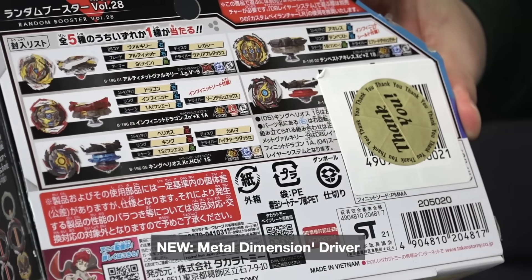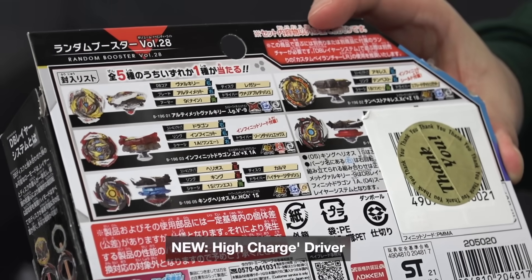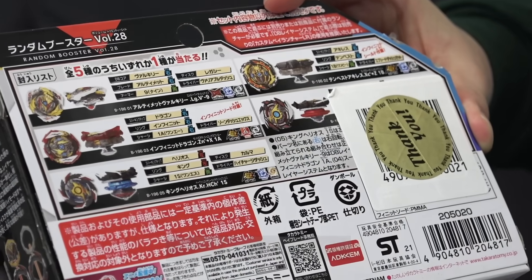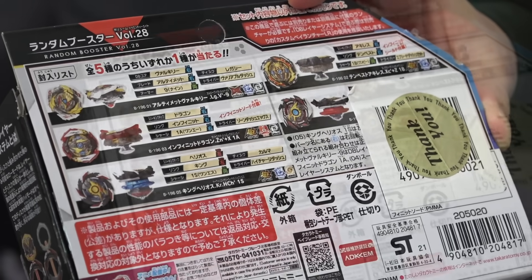Bay number four is Metal Dimension — that's new, very cool driver. And then we also have High Charge Dash as our number five release, which is also a new part. It's pretty usable because you get sparking parts and also DV parts within this release, or if you want to create and customize more, then this is the pack for you.